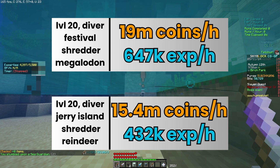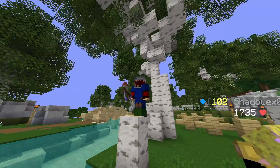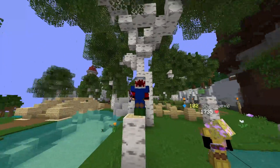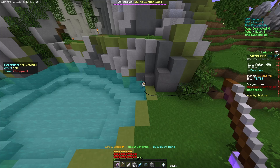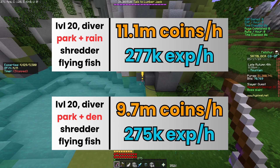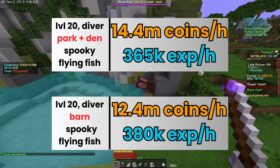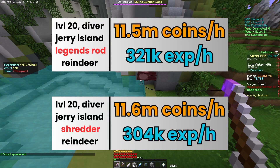The fishing festival is one of the best things you can do. Now, if you do have the equipment, there are three changes: instead of 40 minutes in the park and then 20 in the spider's den, you should fish solely in the park. You should do the spooky festival in the barn and fish in the Jerry island with the rod of legends instead of the shredder.